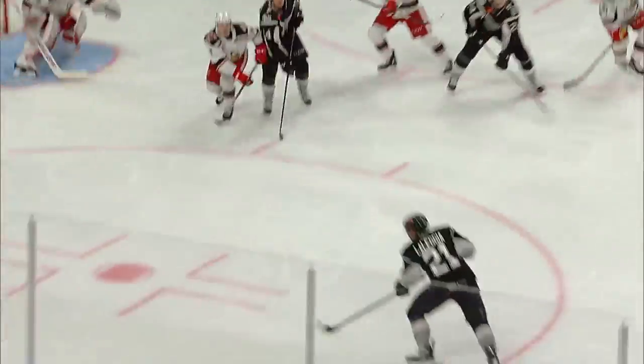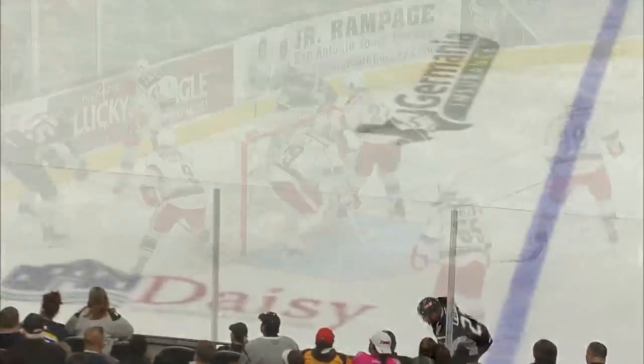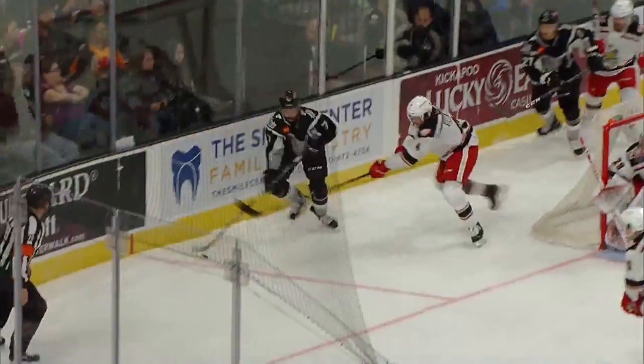Right point — Walman gives left circle to Leleggia, shot, save made by Sateri. Rebound spun on goal, went through Sateri. Left point, Leleggia gives right point — Walman a one-timer, and a save made by Sateri, who fell down.